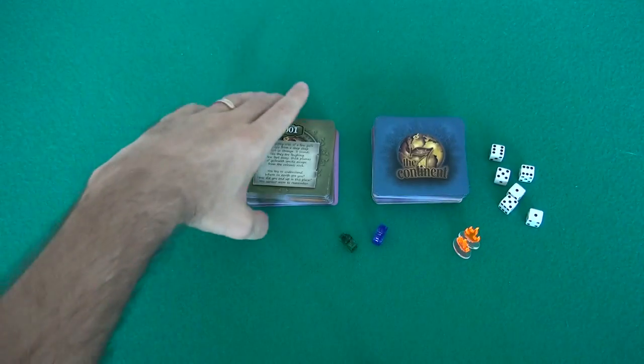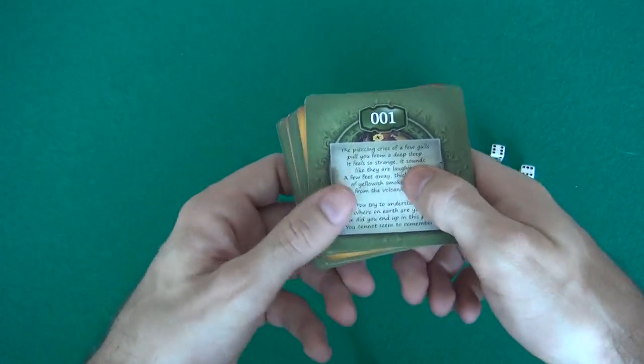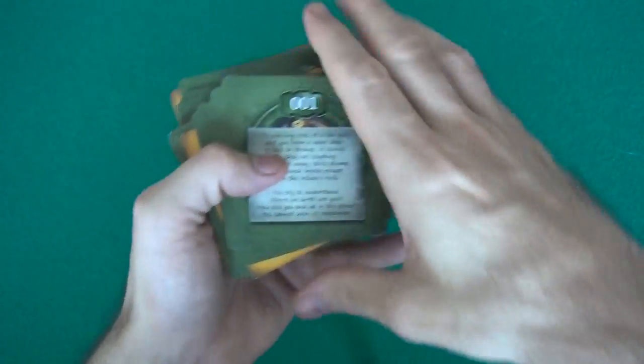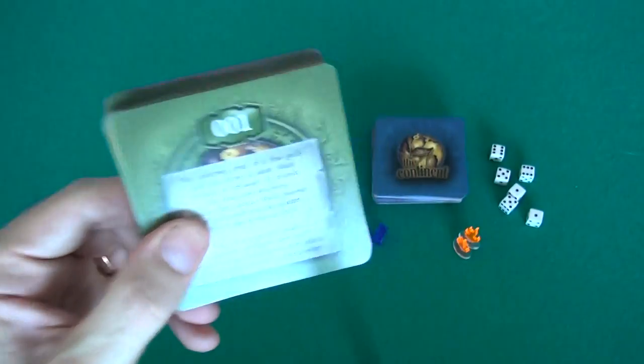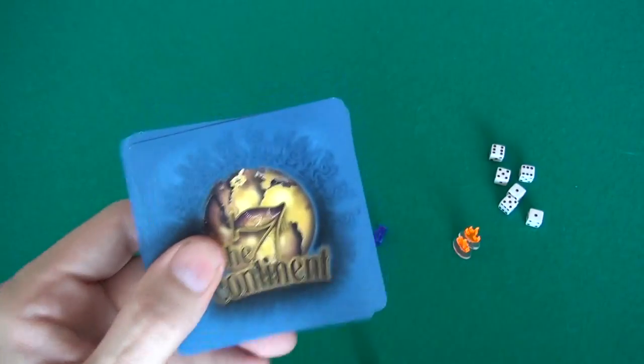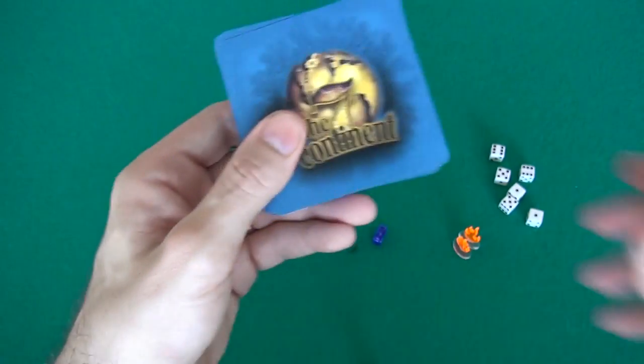Let's go ahead and restore my save. You'll notice there are two decks of cards here. This deck basically represents the world I'm in — all the different encounters I could have, the adventures. We're going to put this aside because this is what we're about to explore. But first, we have to restore our save. This deck represents our save game.